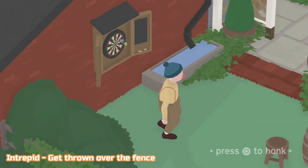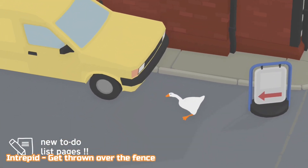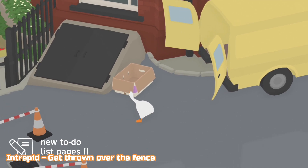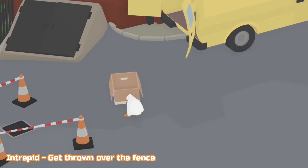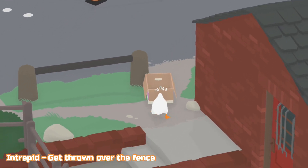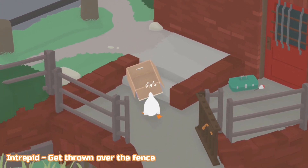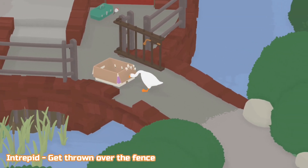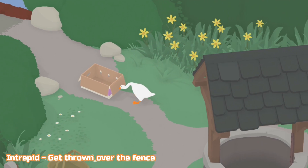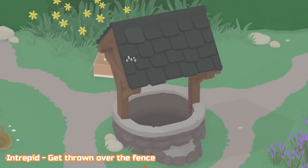So we're back outside the pub again now, and this is Intrepid — get thrown over the fence. I believe this is the only way you can do it: steal the box from outside of the pub, take it into the man's garden, get in the box before he notices us, and he's going to throw us over the fence. And that is as simple as this one is.